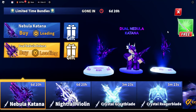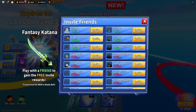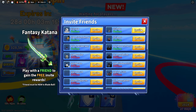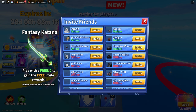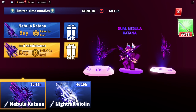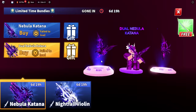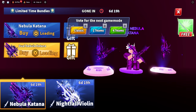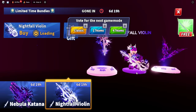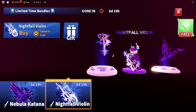We have the Nebula Katana and also a free new Fantasy Katana — you get it by inviting friends to the server. The dual Nebula Katana has a pristine purple look, and there's both a dual wheel and a single wheel version. Then there's also the Nightfall Violin — it looks more like a guitar to me, but it's a violin. I'll be giving all of these away on my channel on streams, so subscribe and join our Discord.